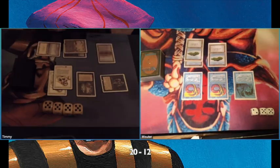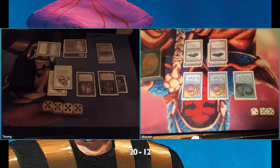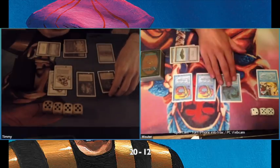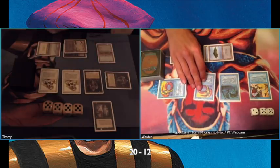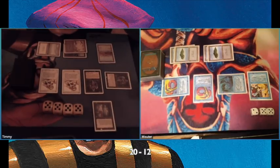This time he loses a Rocket Launcher — and that's more serious because if he could find a land next turn and play the Rocket Launcher he could potentially kill my Hypnotic Specter. But here's another Hypnotic Specter! I must say I do like the choice to play Rocket Launcher in mono blue because it gives you some removal options. It's not great, but you can kill creatures like the Royal Assassin and Savannah Lion pretty easily with it.